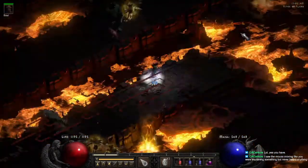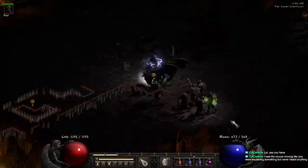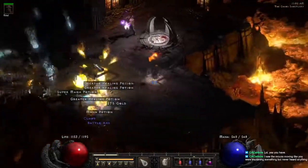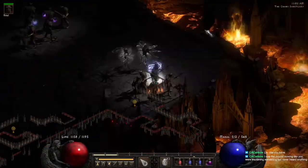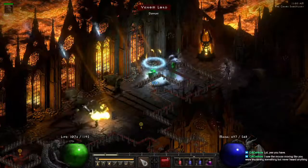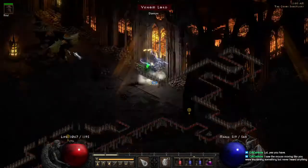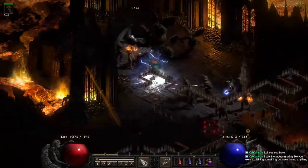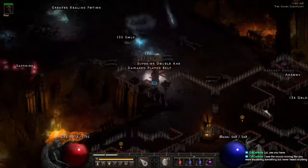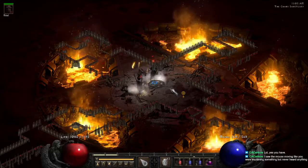Chaos Sanctuary — once again, pretty straightforward set map. You have your seals and your seal bosses. Go around, pop your seals, kill the seal bosses. Sometimes that seal gets stuck with Malchinesis, which is fun. Pop all five seals, Diablo will spawn — kill Diablo and make your way to Act 5.